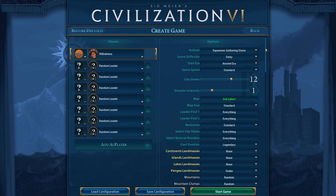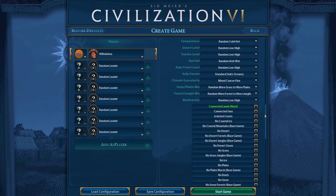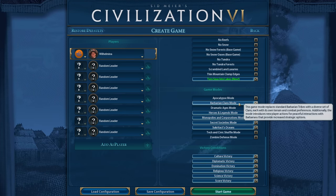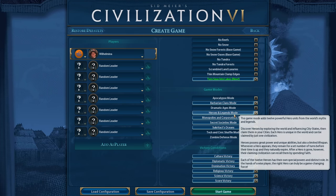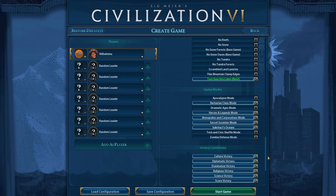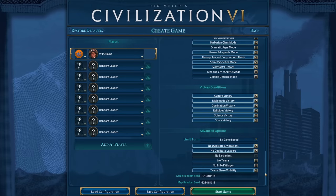We are playing on Deity, as always. If you want to check out the mods I'm using, I have a whole separate video about that now — it will be linked in the video description. I'm also using Barbarian Clans mode, Heroes and Legends, Monopolies, Secret Societies, and Suzeritax's Oceans. Let's get started then, shall we?